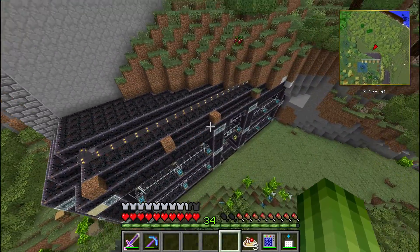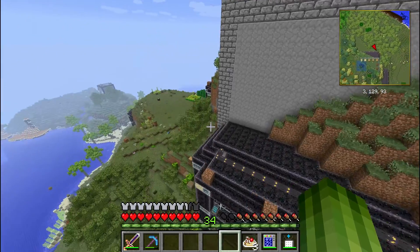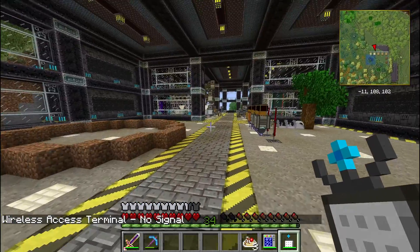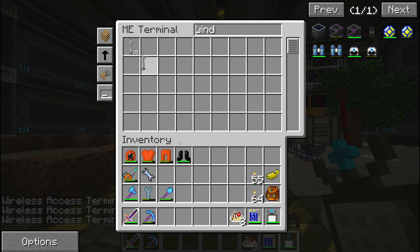I marked the locations where I want to put the windmills with a dirt block. I already have the windmills. I have to be in range of course. Let's grab some windmills.